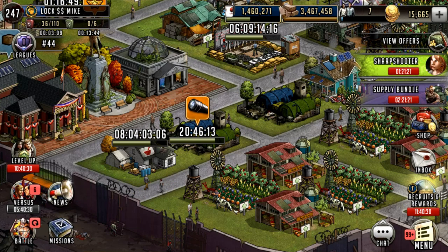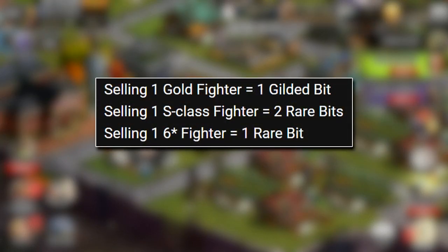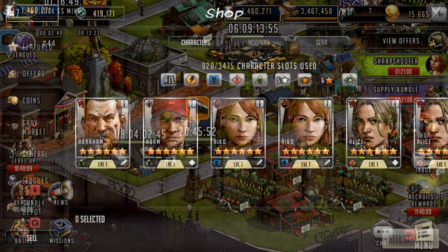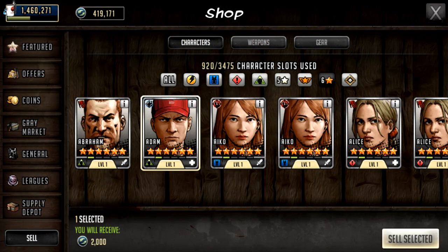First up, we'll start off with the Bit Shop. We know the value of what we can trade in our characters for: selling one gold fighter gets you one gilded bit, selling one S-class fighter gets you two rare bits, and selling one 6-star fighter gets you one rare bit. This is what the value of each character is going to change to — currently 6-stars are worth supply depot tokens, so if you were low on those supply depot points, you might actually want to sell your 6-stars now.